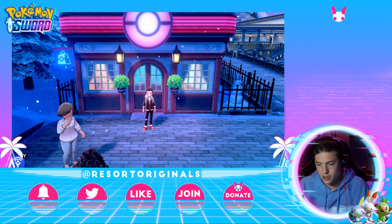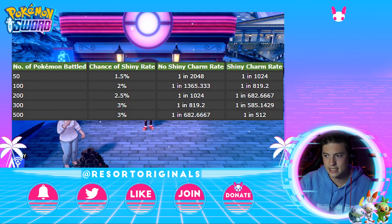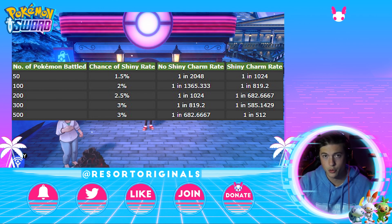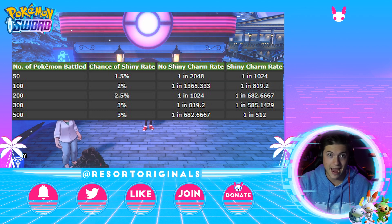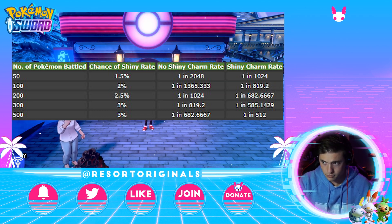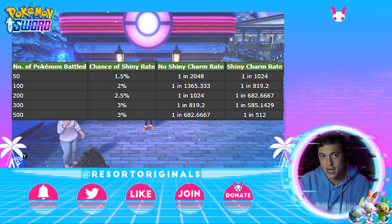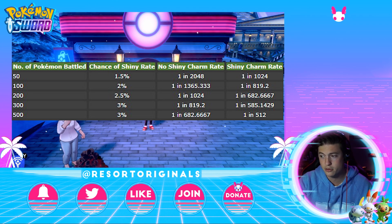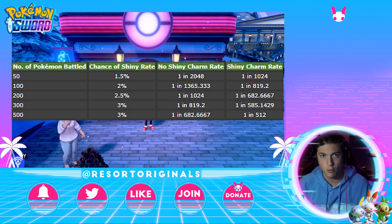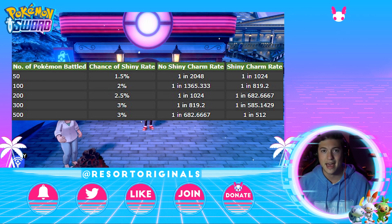So specifically looking at the Shiny odds chart — if you run into 50 of a species, defeat or catch it. If you've hatched or caught a lot, you'll have a 1.5% chance for a Shiny. Without the Shiny Charm it'll be 1 in 2048, and with the Shiny Charm it'll be 1 in 1024. The more Pokemon you beat or catch of that species, the higher chance you have to get that Shiny.